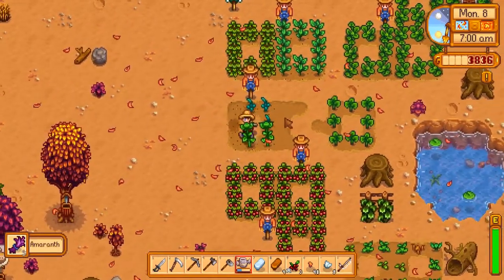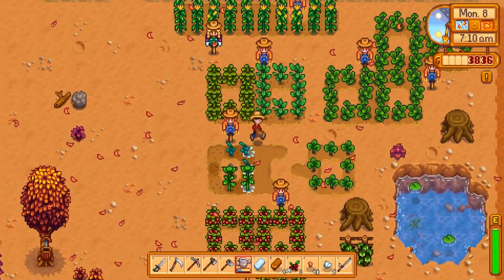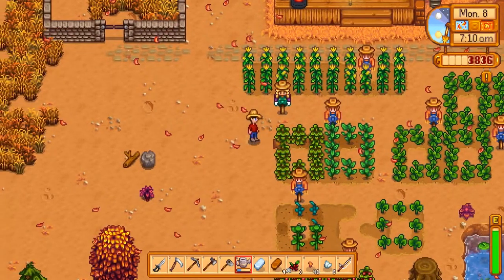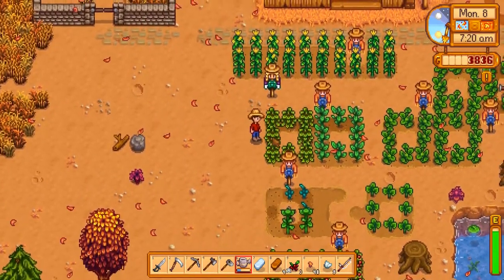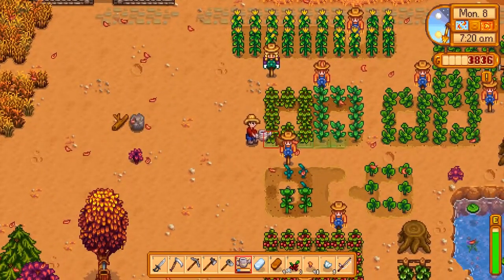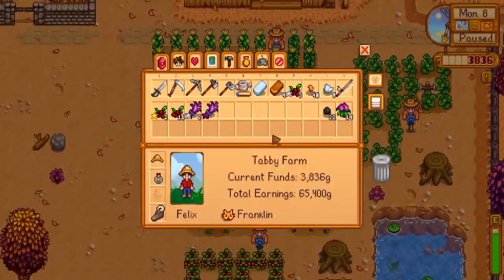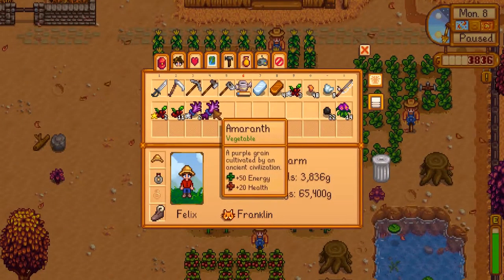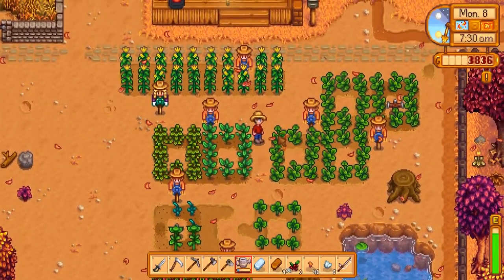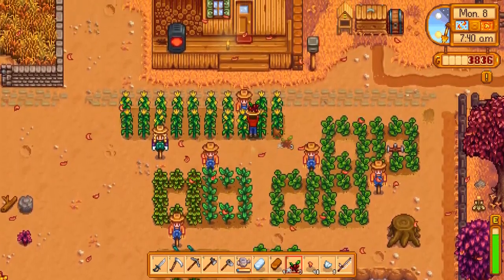We got cranberries today, that's good. Oh, I forgot we have our better watering can now — saves so much time. Purple grass kind of looks like the amaranth. We'll see at the end of this if we have anything. Once these are all pumpkins they look pretty close.